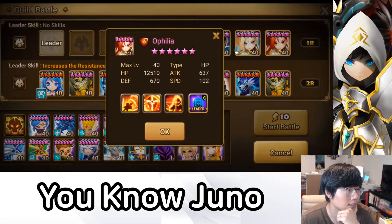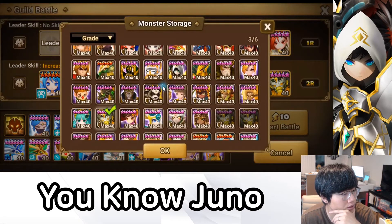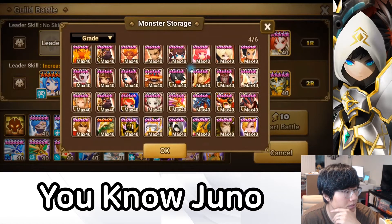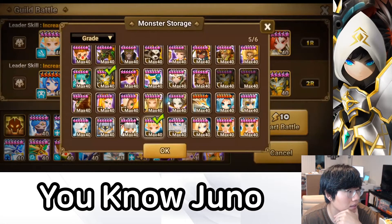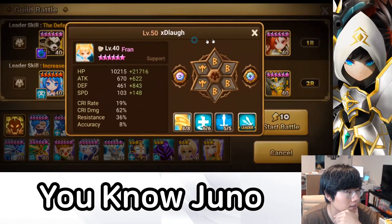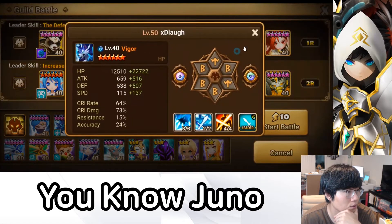Then for the top team — I don't know how fast this is. I know a lot of affiliates are on Swift builds to take first turn. So let's see if we could do a Fran Daphnis. Here's my Daphnis, Fran, Daphnis, Lucia, Skogul — we'll try this. So here's the Wind Panda, Fran, Daphnis, Lucia, Skogul, and my own Vigor. We'll go into this.